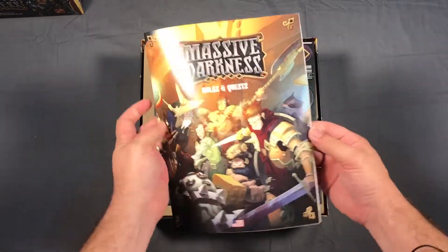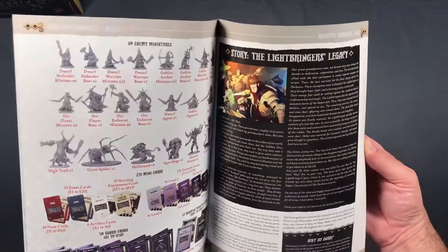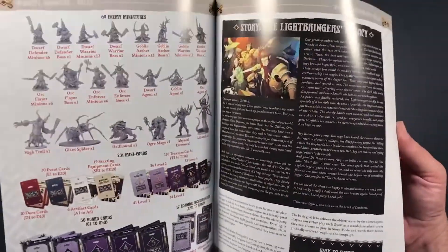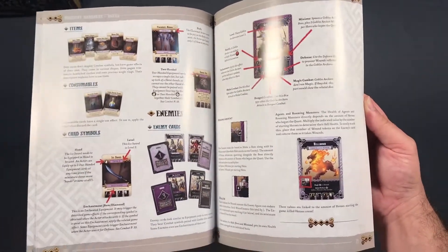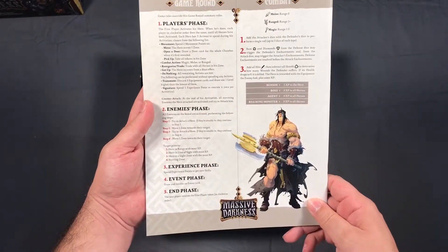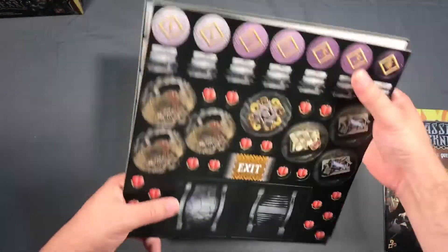We have our rules and quest book, component lists. I did not know there are so many minis in this thing in the retail edition. We have the rules and setup — nice thick book, looks pretty well laid out. Cheat sheet on the back, those are always useful. And we've got two punch boards; that'll be fun to do later when I'm watching a movie.